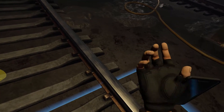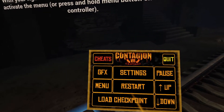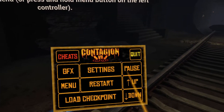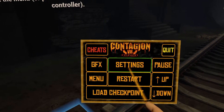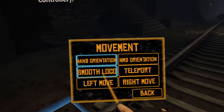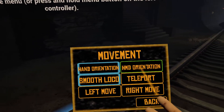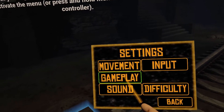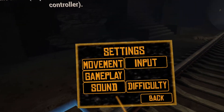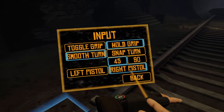Finally, let's check out your smart watch menu. Position your right hand over the top of the watch and press the action button to open up the menu. I need to change some stuff here. Movement — smooth locomotion. Left move, right move, hand orientation, back, gameplay, grab helper, haptic, seated mode, input, hold grip, smooth turn, right pistol.